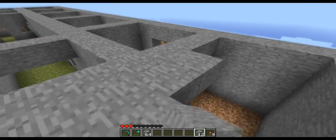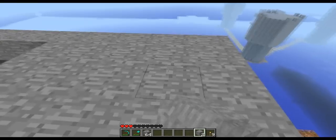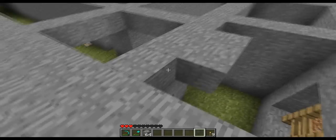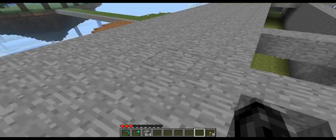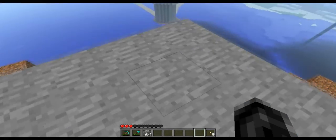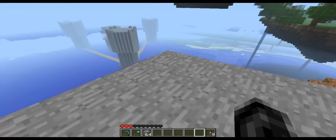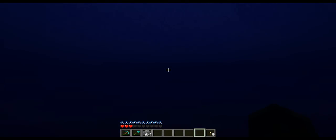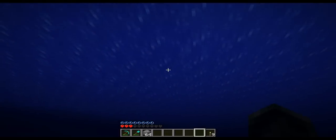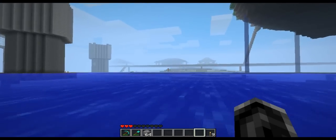I hate when you're building and you have a fluid motion going and then your mouse or something starts getting laggy or doesn't feel right — it kind of puts you off your building and makes you not build so well. I don't know, that's probably just me. And yes, I'm not going to call it a hacked water hole because it wasn't hacked — it was spawned.